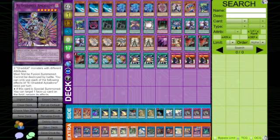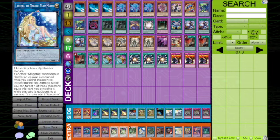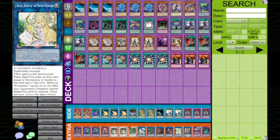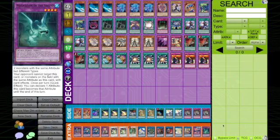For the extra deck, we run 1 El Shadol Apkallin, 2 El Shadol Winder, 1 Titanic Galaxy, 2 Herald of the Arclight, 1 Omega, 1 Artemis, 1 Relinquished Anima, 1 Dark, 1 B-Cop, 1 Selene, 1 Accesscode Talker, 1 Garura Wings of Resonant Life, and 1 Mudragon as well.